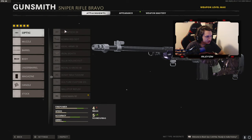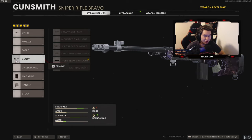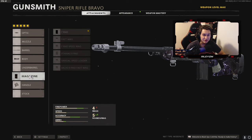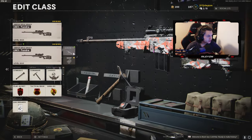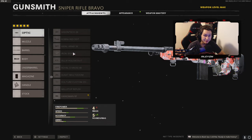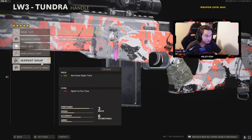Let's hop right into the attachments. So on my first Tundra, obviously I am rocking the Hangman RF scope, the 28.2 inch Tiger Team barrel, the Tiger Team Spotlight, the seven round mag, and the Airborne Elastic Wrap. With this double sniper class setup, you can't have the exact same five attachments on both snipers or else the class will glitch out and you'll only have one sniper. So you have to change one attachment for this to work, and the attachment I changed on the second Tundra is I am running the Serpent Wrap opposed to the Airborne Elastic Wrap.